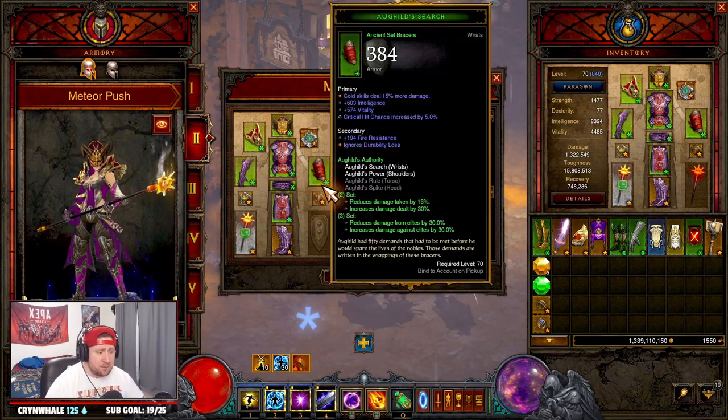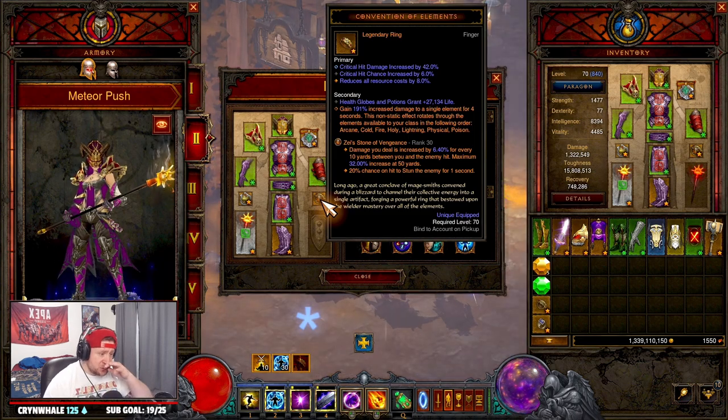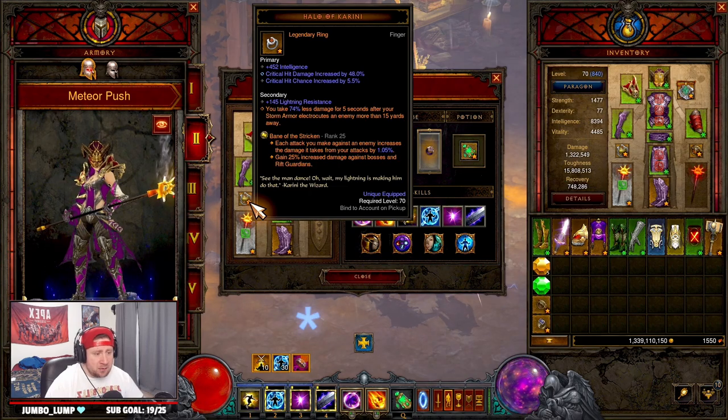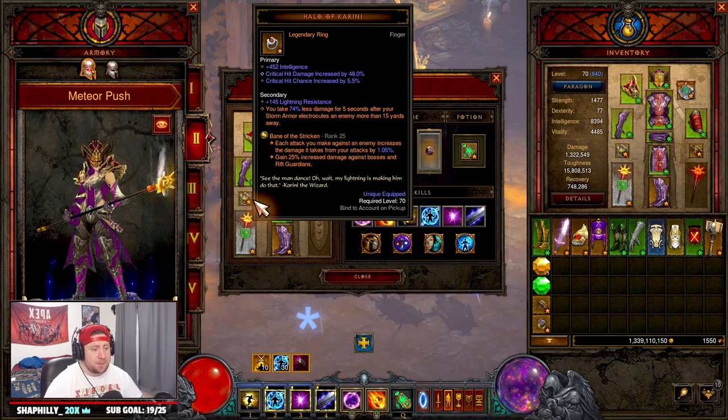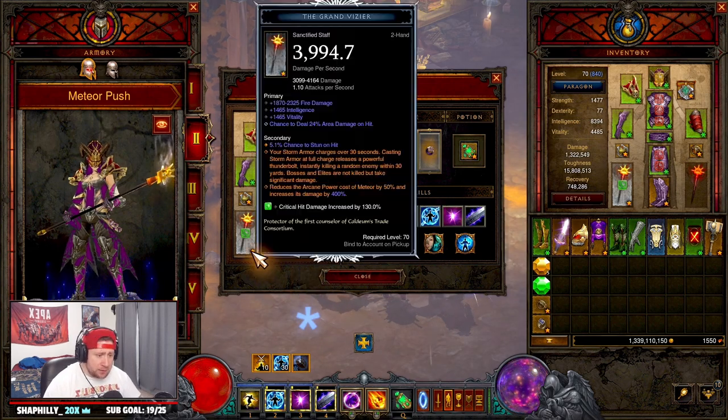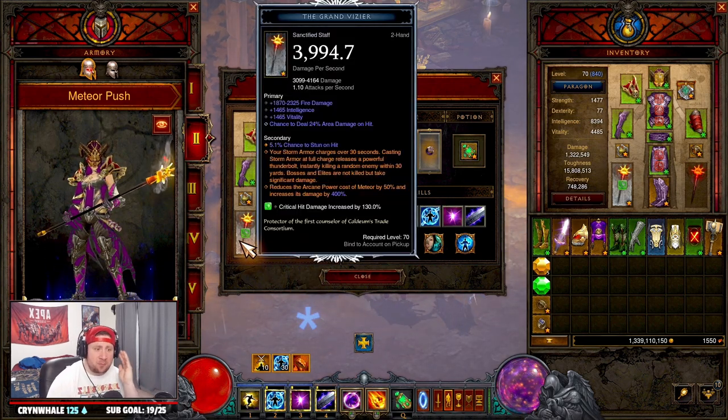For legendary gems we have Bane of the Trapped for more damage, Zei's Stone of Vengeance for more damage and stun effects, and Bane of the Stricken especially against rift guardians. Those are the legendary gems for this build.